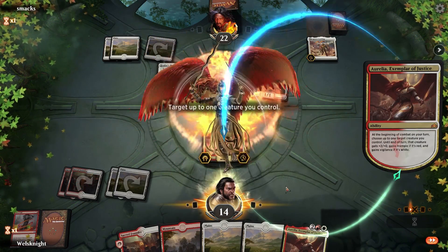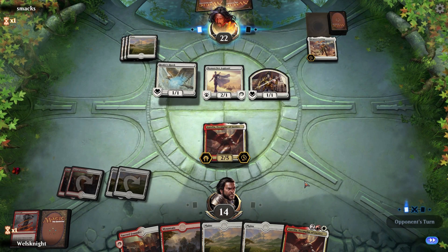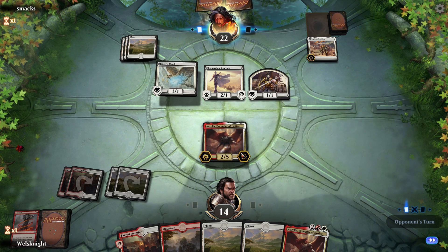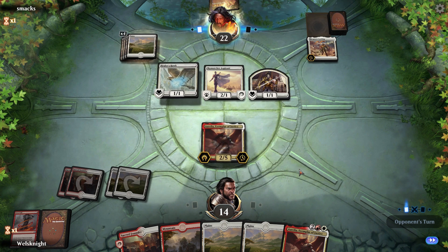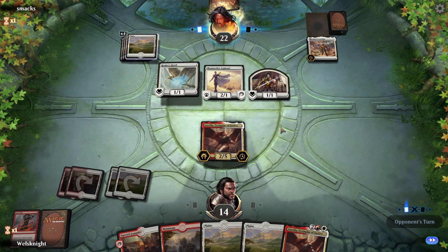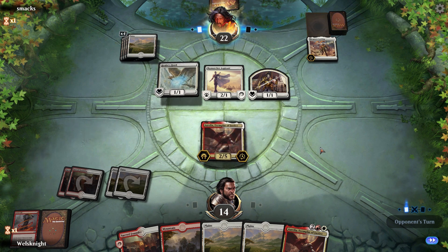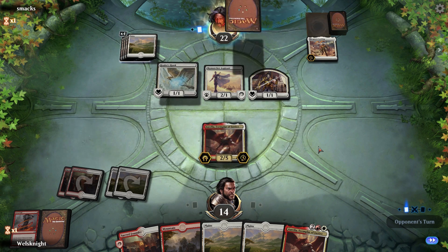It's another Aurelia, which doesn't really help us that much. But Aurelia can give herself vigilance and trample, which means we can attack and block with Aurelia in the same turns. They might just attack with everything to flip Legions Landing — if I were them that's probably what I'd do. They make Conclave Tribunal — okay, that's fine. So they're gonna flip Legions Landing, which means they can just keep pumping out soldiers. That's real bad for us.